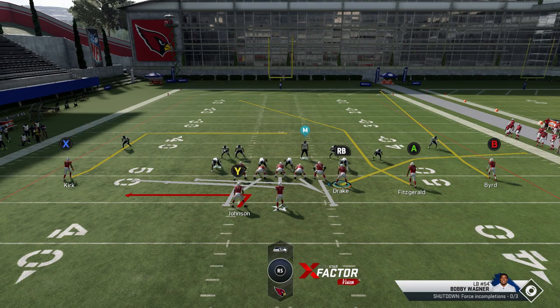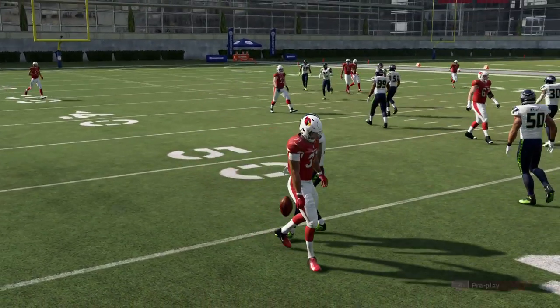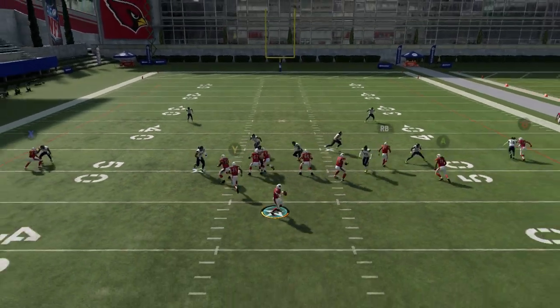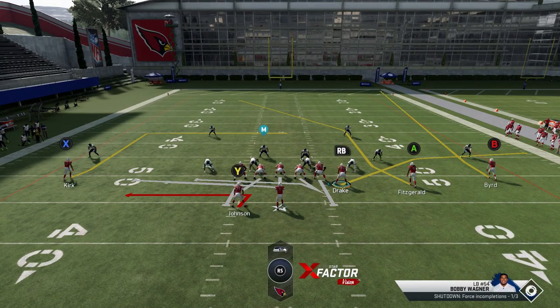If your opponent starts picking up on the flat route, that's when the other plays come in handy — they use the same motion. The slip screen works when the user is paying attention to the flat route and chasing it, so that's when you hit the other side. I'm not a huge screen player — screens aren't traditionally very consistent. The user can blow it up easily if they see it coming, and blocking just sometimes doesn't set up. There are so many things that could go wrong with screen plays.